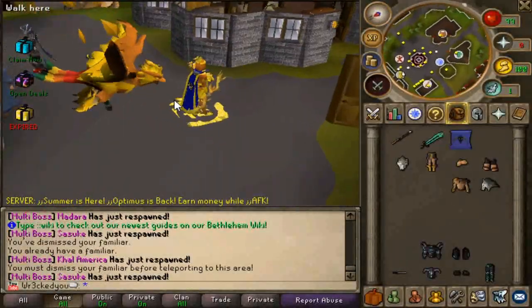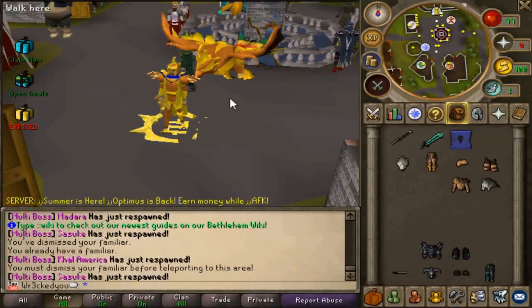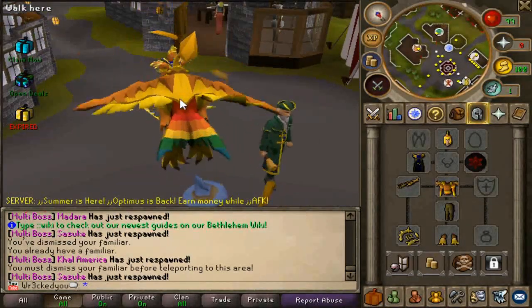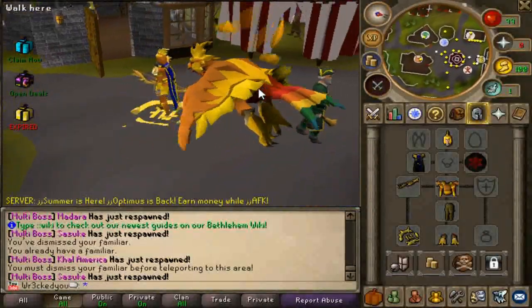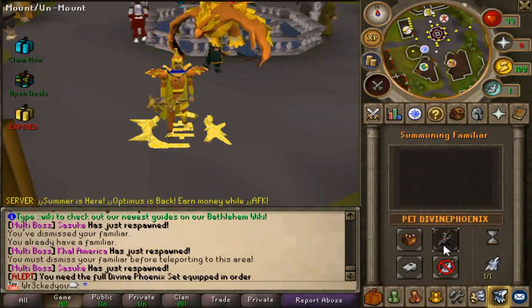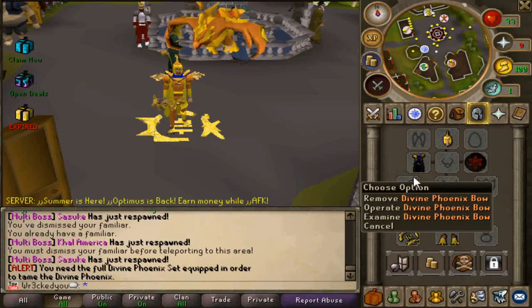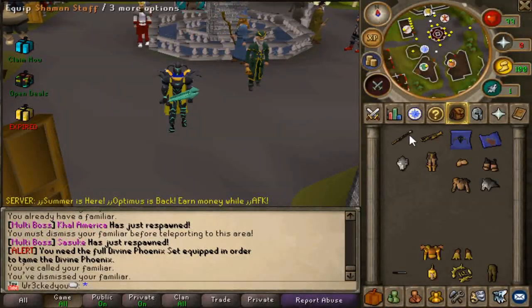But that is basically it — simple enough. Remember, if you are trying to take the extra step and go for the Divine Donator status and then go for the Divine Phoenix set, this is the pet with it. This pet looks so sick. I really love their pets and their animations. Everything here looks pretty cool — it's really amazing for a custom server. No idea why I haven't checked it out yet. You need the full Divine Phoenix set equipped in order to tame the Divine Phoenix. I guess I don't have the full Divine set.